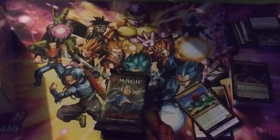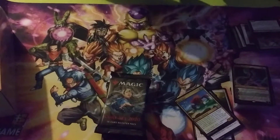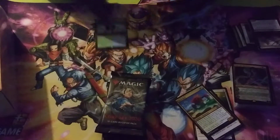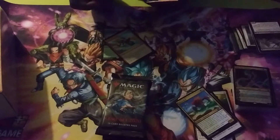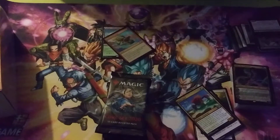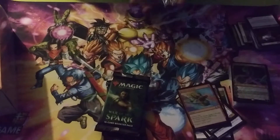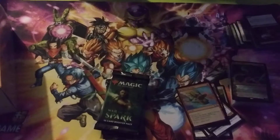$2 a pack — you really can't beat that. I mean, yeah, it's about to rotate, but there's still some goodness in here. We got a Temple of Mastery, Foil Reckless Airstrike. And no Veil of Summer — that's what we're looking for. Looking for a Veil of Summer!